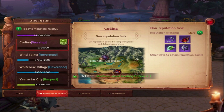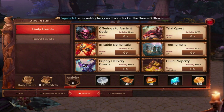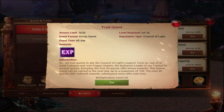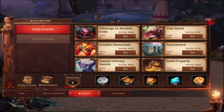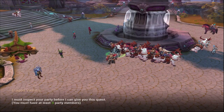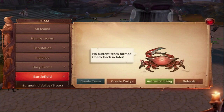After you finish the solo tasks, go to Events and do all the other daily events. Trial Quest is probably the one that gives the most XP - it's a group quest. If you don't have a guild or friends to run with, it's very easy with auto battle. You'll need a group, so go to Battle, click the plus, and go to Daily Events.